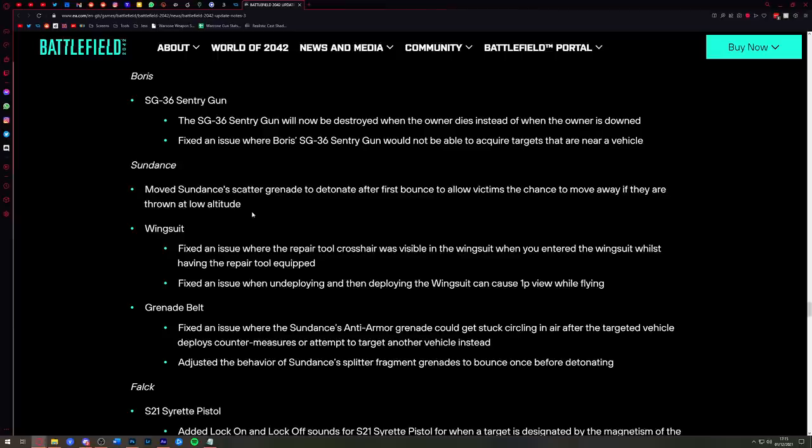This means in condensed spaces — I've done it on Renewal at the final breakthrough objective — you can throw grenades into back rooms with 10 people in there and they go off really quickly. The scatter grenade explodes into five more grenades, so it was quite spammy and you could get a lot of kills. Now there's another bounce before the explosion, so detonation will take a little longer and you may not get as many kills — but it's a better experience for those being killed by Sundance.